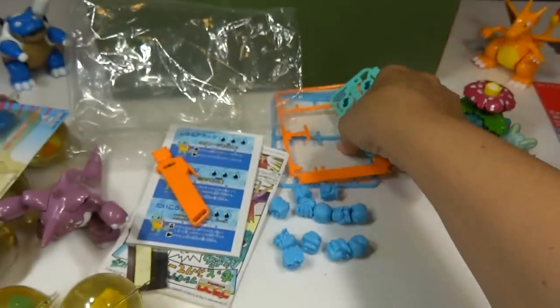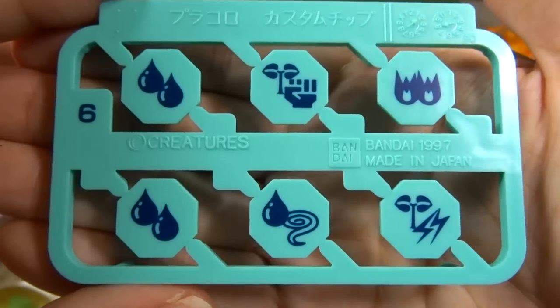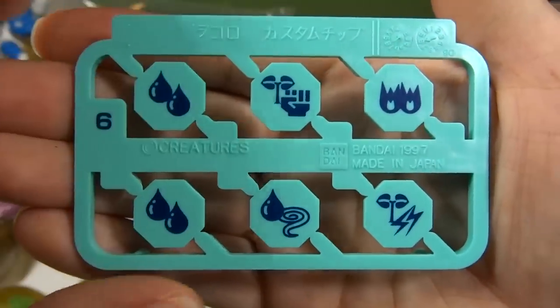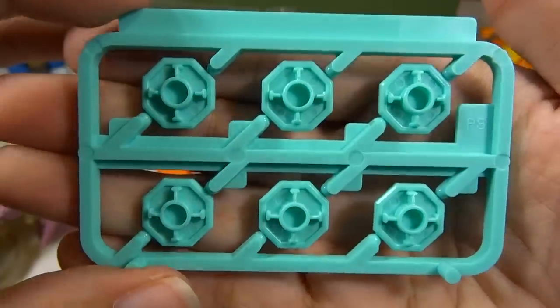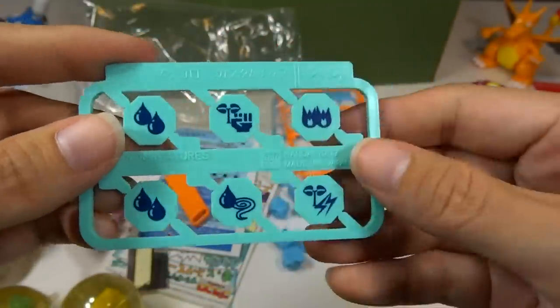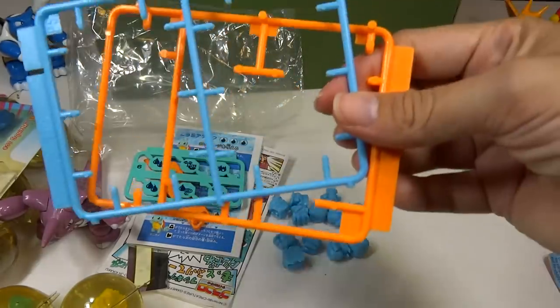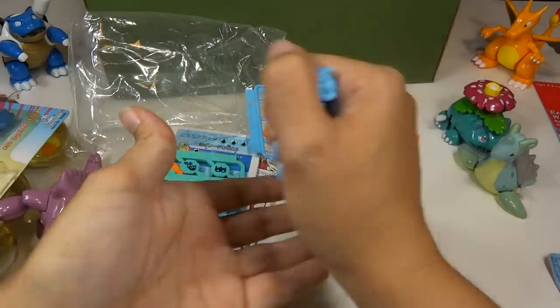And then these — I'm not sure what they are, but there's six of them. I guess there's two for the six Squirtles — two waters — and then a bunch of other ones for the other Pokémon. And these are just the plastic parts I broke off of the trees, or whatever they're called.